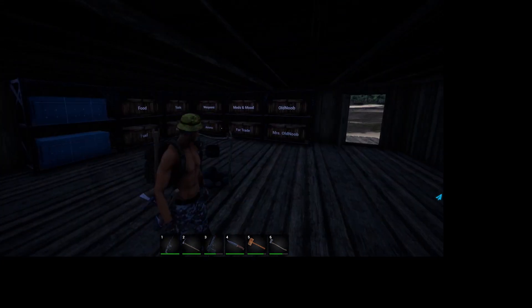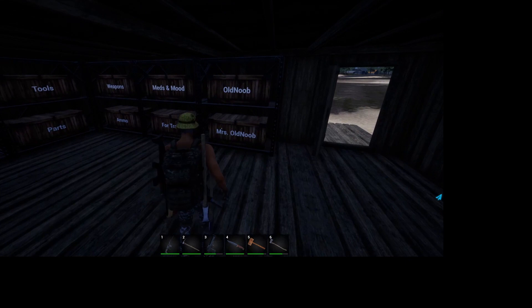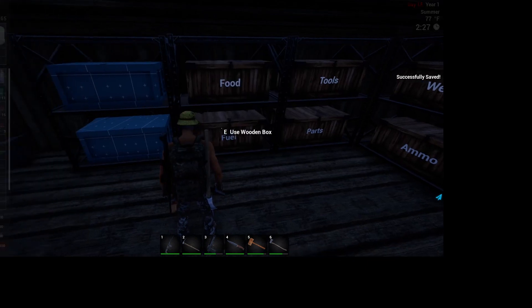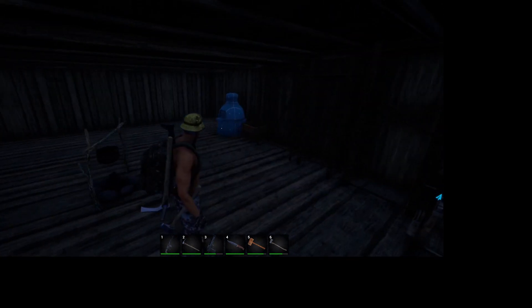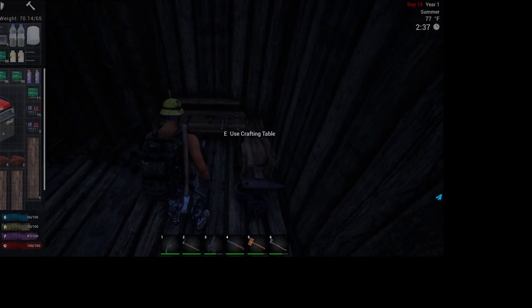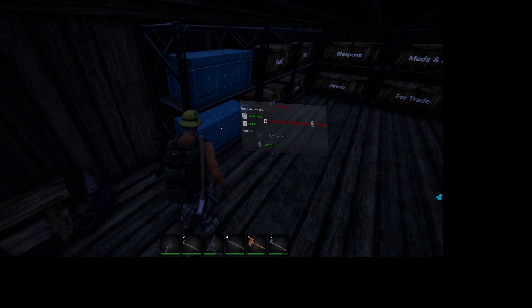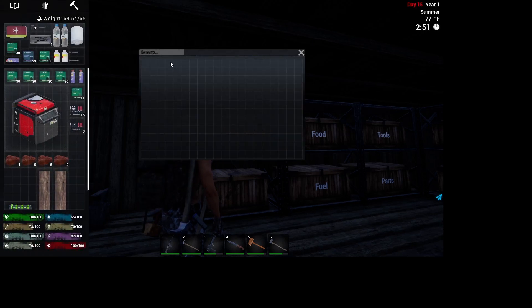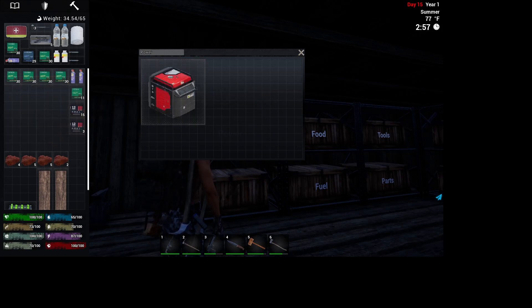She needs a place to put all those nuggets she's carrying. We also need to figure out where to put everything else — I think we'll put coal in the fuel box to free up some spots. Got all our planks. We're going to label this area 'Power' — this is where we'll put our generators, solar panels, batteries, and all the good stuff.